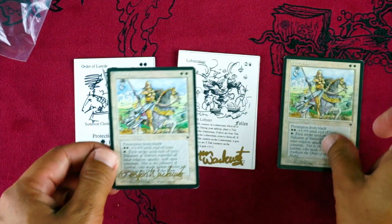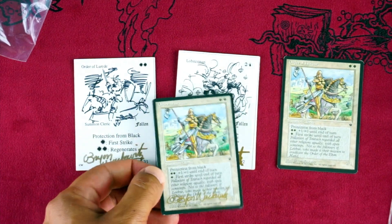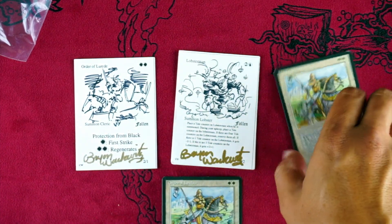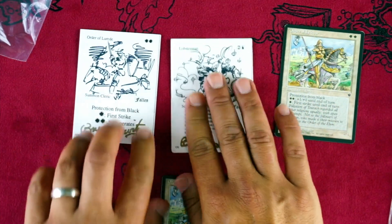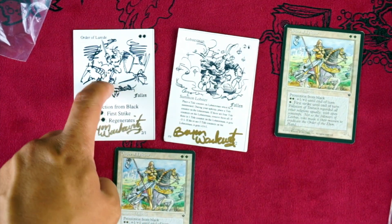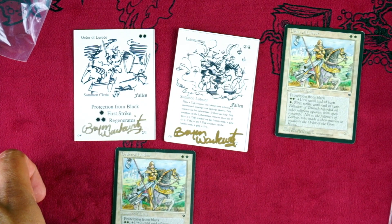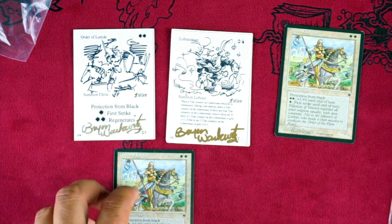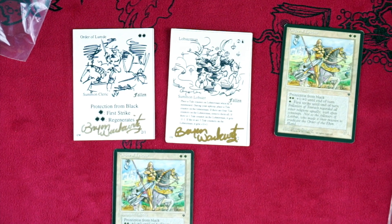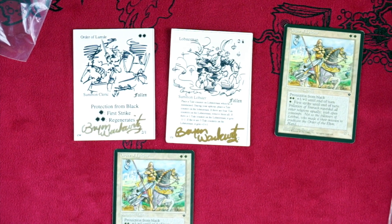Here is the artist proof of the actual card — or no, sorry, that's the actual card; that's the artist proof. So in the pictures I saw just the actual card that was signed and then the other side was the artist proof. Nothing on the back of these. I love that someone actually went out and got him to do the artwork. This Lobster Man must be an actual card — I don't know which one it is, because why else would you get him to do art for it? Very cool. I've never had a playtest card before, so that's a nice little addition to my collection.